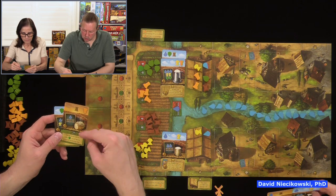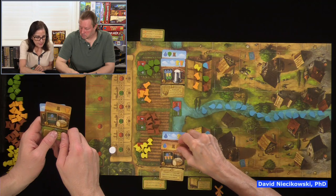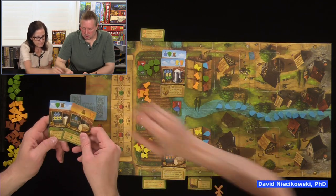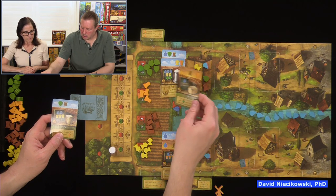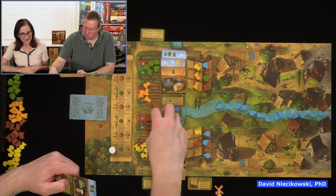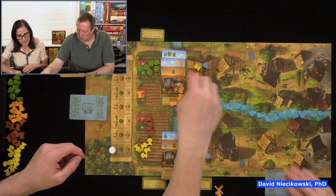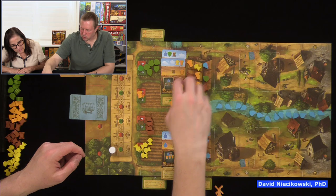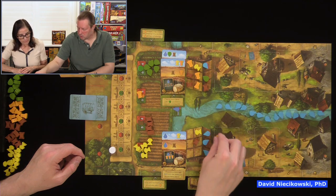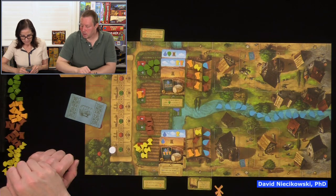I'm getting resources — I'll get two barley, two rye, and an additional rye because of my upgrade. Now I have to decide what to keep, since I'll exceed my storage. I pass the excess to Julie; she has space so she takes them. She could turn them down but why would she — those are points. I'll be getting these three cards back into my hand during the dry year.